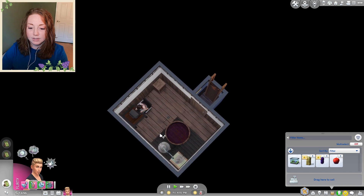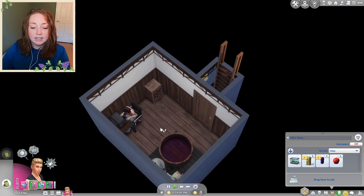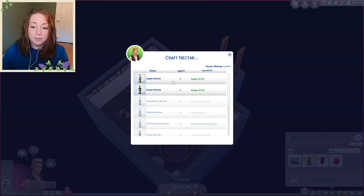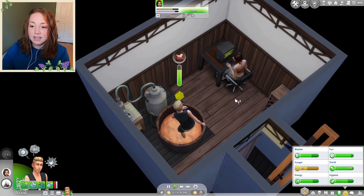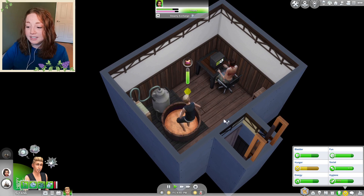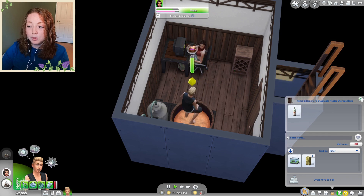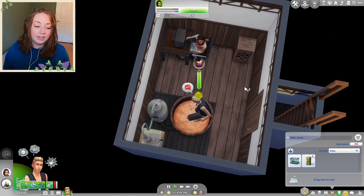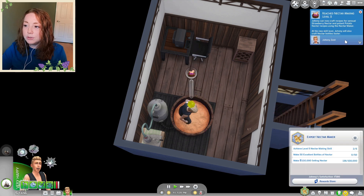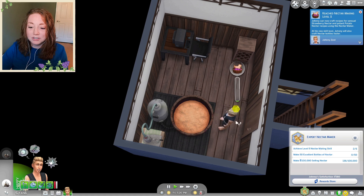When Johnny gets done gardening I'm gonna let him go downstairs and make those two other bottles of nectar. I upgraded Johnny to a double bed once he got a girlfriend, so now the computer is down in the basement, which is a little weird but that's where it had to go with such a tiny house. Jade's hanging out on the computer and Johnny is trying to get his nectar skill up. We still only have one bottle of nectar and it's poor quality and hasn't aged yet. Oh, we reached nectar making level 2! Johnny can now craft sensual strawberry nectar and potent potato nectar recipes, and he crafts nectar bottles faster.